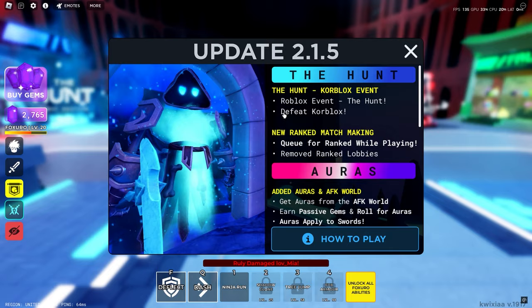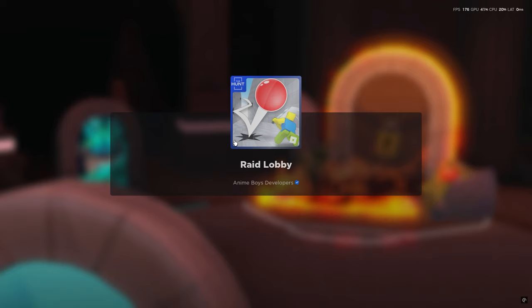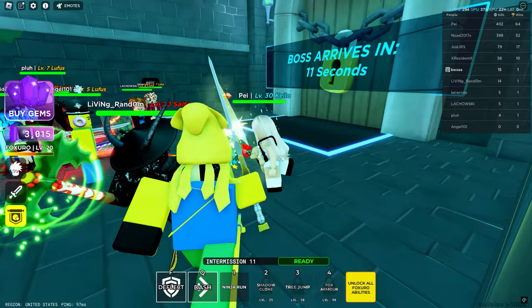As you can see, it says Roblox event: defeat the core blocks. I'll show you guys how to do that in a second. Go over to the thing that says 'The Hunt: First Edition,' go into the portal, click teleport and go into the boss lobby, and queue up into the one that says 'The Hunt: First Edition.' It's really big text so you can't miss it. Just wait for it to load or when the lobby gets full it'll automatically load.